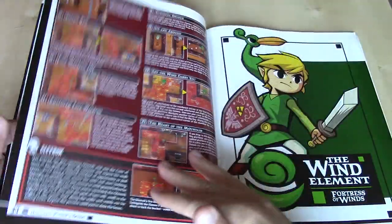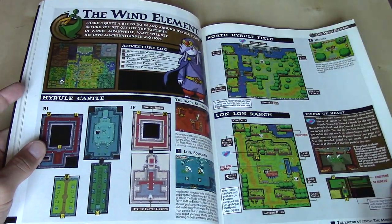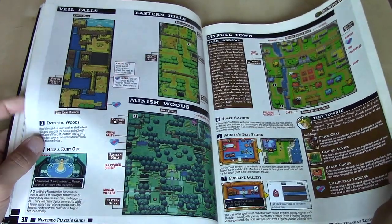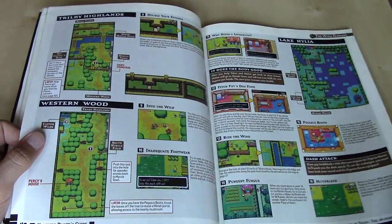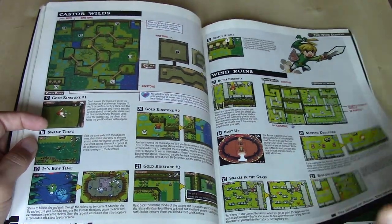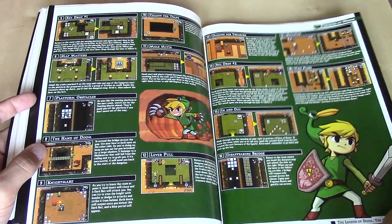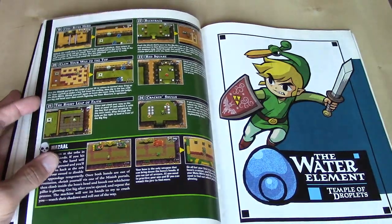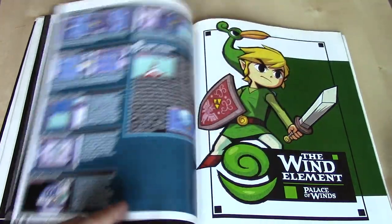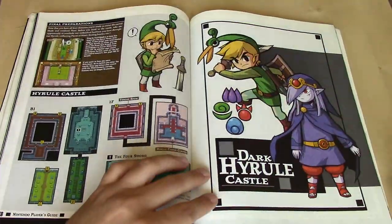Going through the fire dungeon here. Wind element — Fortress of Winds. Lots of maps; seems to be the bulk of what this guide has to offer. Of course, lots of captions as well. The guide basically continues just like this — got the water element, and the wind element, Palace of Winds, and Dark Hyrule Castle, getting towards the end here.